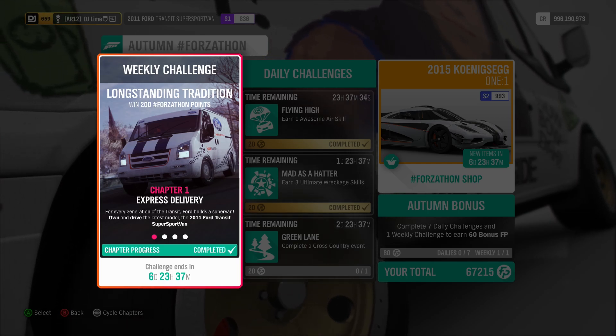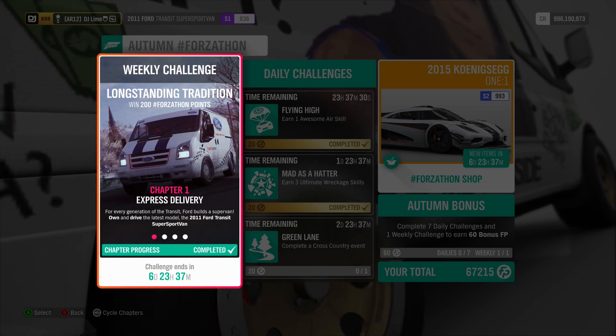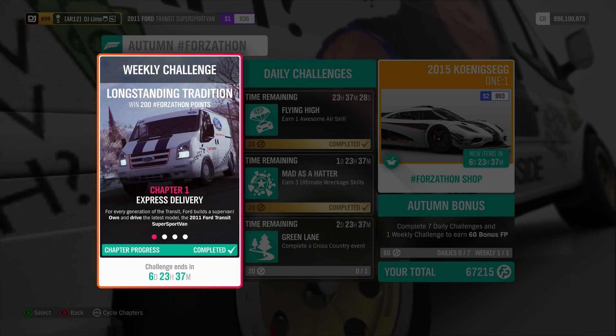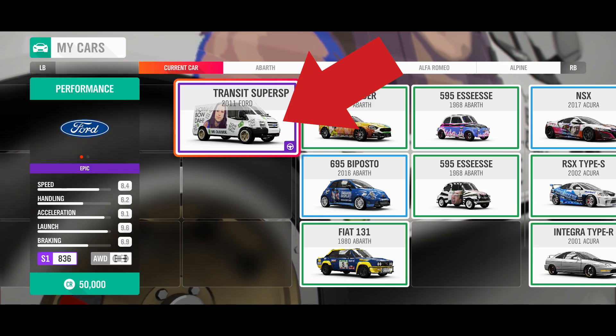For our first challenge, own and drive the 2011 Ford Transit. You can easily find this vehicle inside the auto show or the auction house, but either way I should mention that you need to use this vehicle through all four challenges.